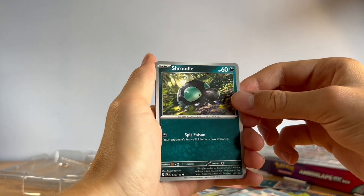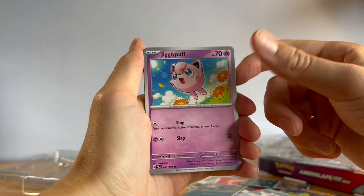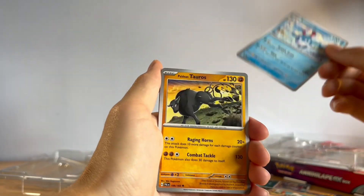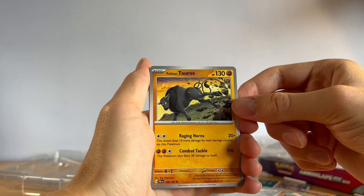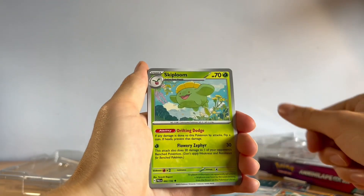We got Shroodle — it just looks like an old man. We got Jigglypuff, Flittle following each other, Azumarill, Tauros kicking in the mud, Skiploom looking happy as ever, and Glimmet.